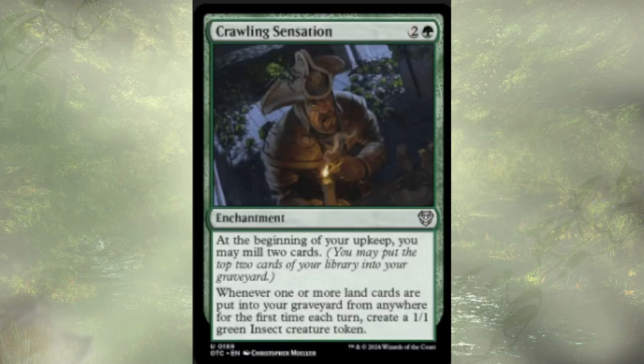Crawling Sensation is a three-cost enchantment. We may mill two cards at upkeep, and whenever one or more lands are put into a graveyard from anywhere for the first time each turn, we're going to create a little 1/1 green insect creature token. I feel like this card is on theme, but without adding things that let us keep track of what's on top of the deck at all times, we don't have a lot of ways of recurring things that aren't lands, and we wouldn't want to mill any of our key pieces.